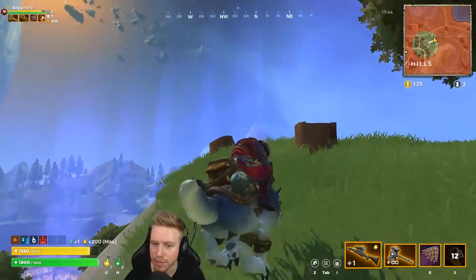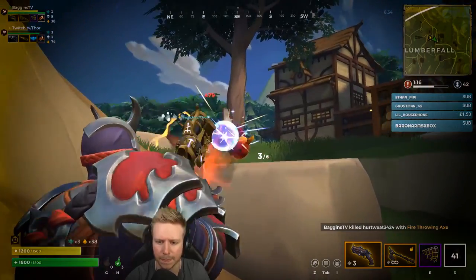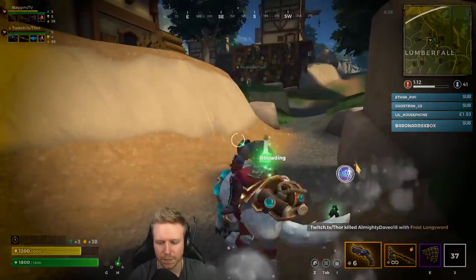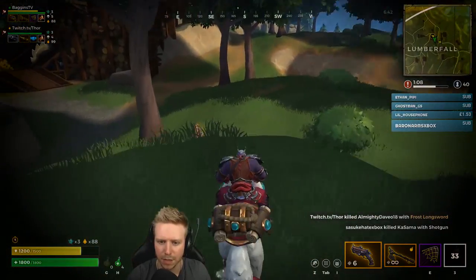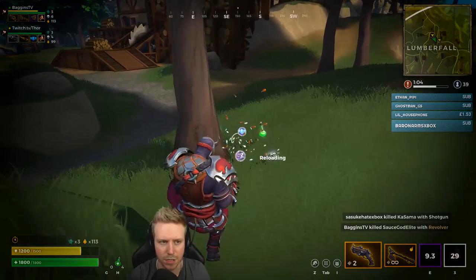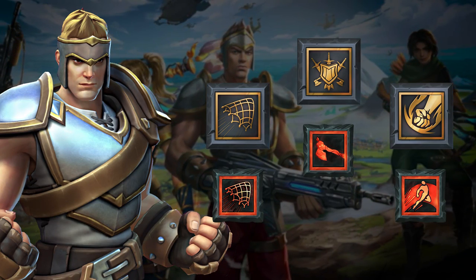Entrapment is probably one of the most unfair talents in the game. It is hard countered by the crowd control rune — a rune that reduces slows, reduces roots, and reduces knockback — so if the enemy has this rune, the Entrapment won't do anything. But about 70% of the time they don't have it, and that generally means you win, because when you're rooted you can't move or use movement abilities. It's a really nasty talent and a really great build with Warrior.